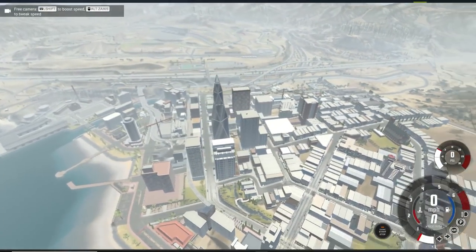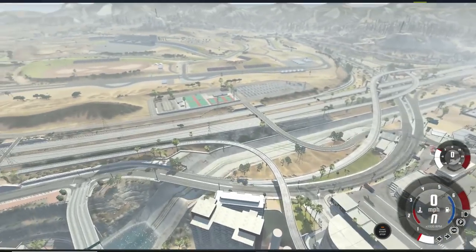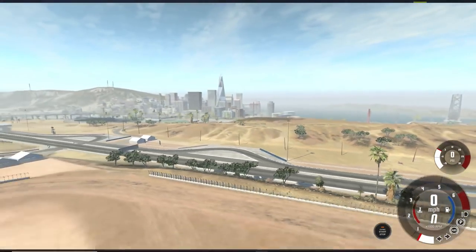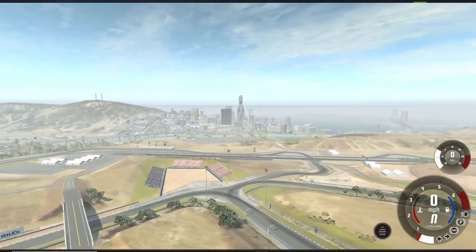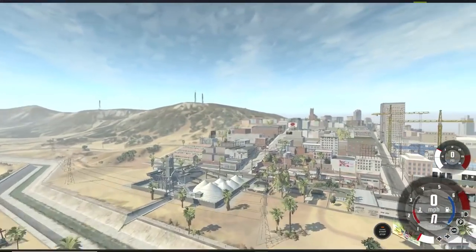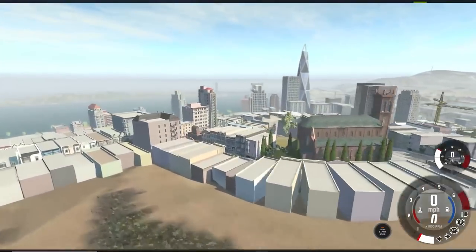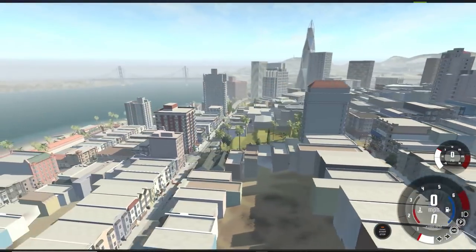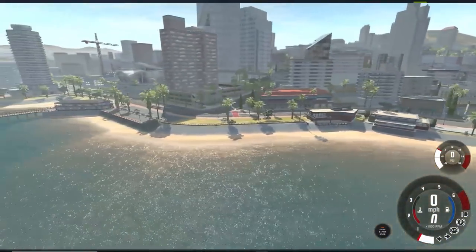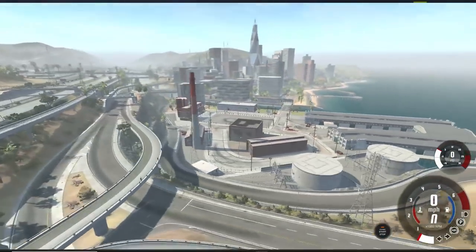Hello YouTube, Komodo Gaming here, bringing you guys another episode of BeamNG Drive. Yes folks, we are finally here with the new update. This adds probably the biggest map in the game. We've got racetracks, highways, an awesome looking downtown area, hills — this map is absolutely insane. We're gonna be checking it out, causing some crashes and maybe starting some police chases. If you are enjoying BeamNG on the channel, maybe hit that thumbs up button — it helps out my channel. Let's jump right into this update.